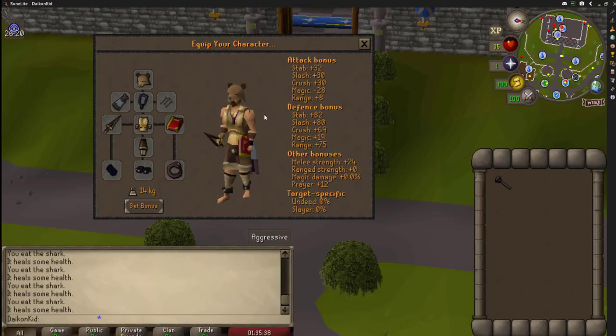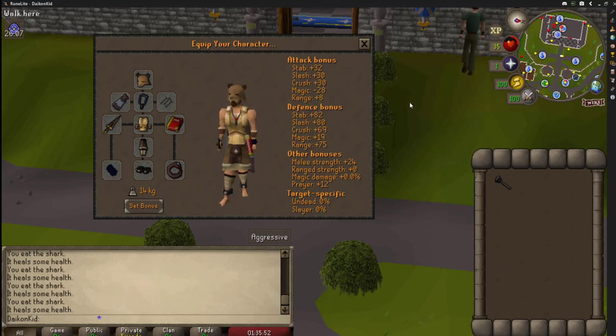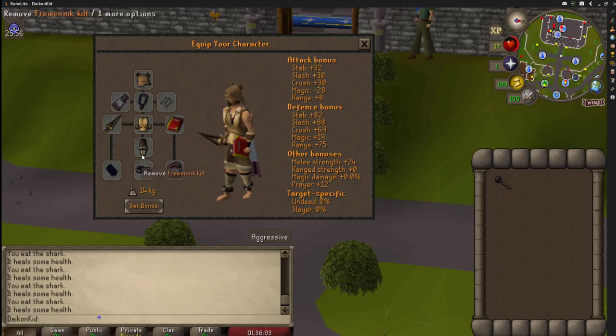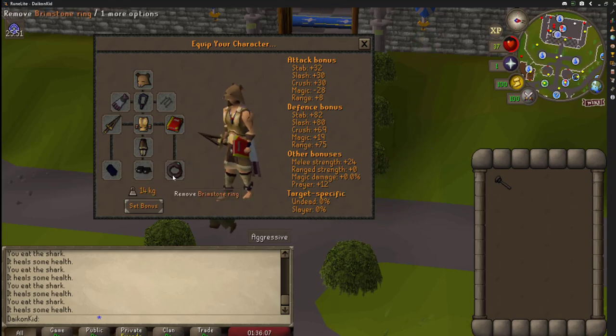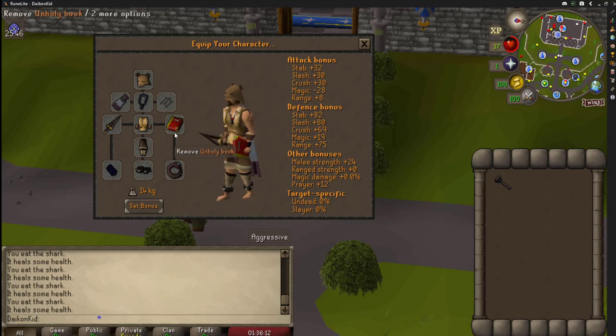After your quest grind is the only time you will actually effectively train your Strength, so you won't need this entire setup until you're completely done, and you won't even be able to achieve it until you're completely done. I will walk through each individual item and then explain the benefits afterwards. You're going to want a Bear Head, an Ardougne Cloak 1, an Amulet of Fury, Varrock Armour 1, Fremennik Kilt, Spiked Manacles, Regen Bracelet, Brimstone Ring, Swift Blade, and an Unholy Book.